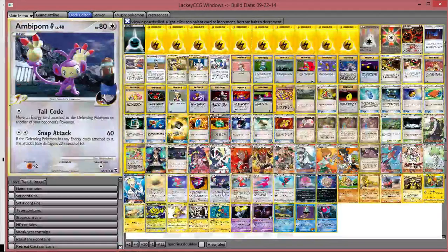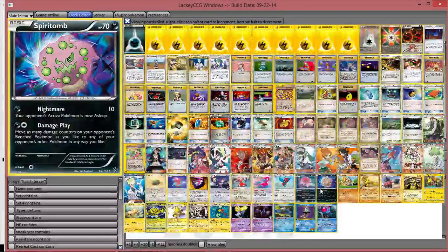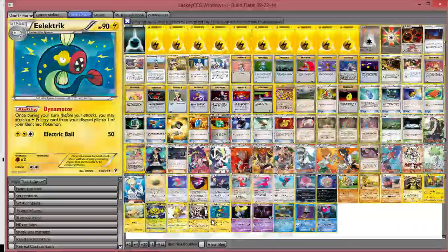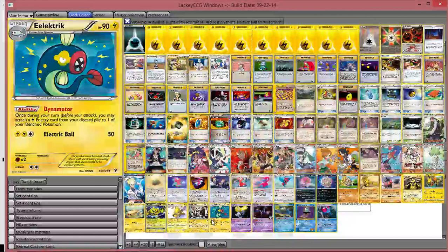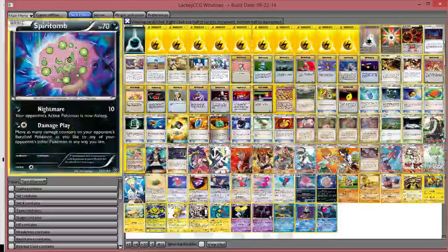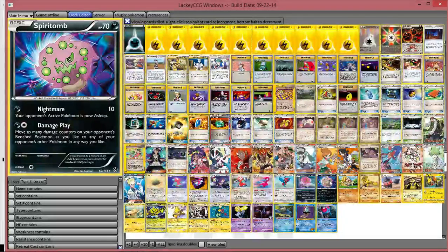We are playing Ambipom for movement. We have Spirit Tomb for damage play. We're also playing the Jolteon for energy acceleration since we're playing a Lightning deck, and if you're playing a Lightning deck you should probably play Jolteon. There are two other cards we considered: we did consider playing Dusknoir instead of Spirit Tomb, but Spirit Tomb is just fewer cards overall, plus its Damage Play attack can be charged up in one go with Counter Energy when you're behind. So you can argue Spirit Tomb versus Dusknoir, but Spirit Tomb might be just a little bit better in this one.